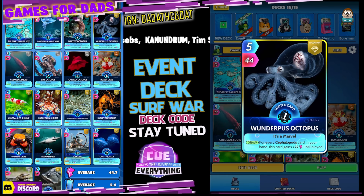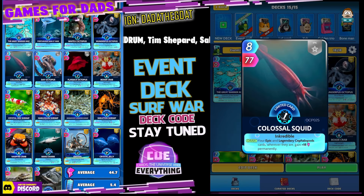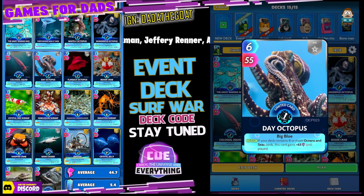The Wonderpuss Octopus — five for 44. On the draw, for every cephalopod card in your hand this card gains plus 22 until play. Pretty useful, could become a great card. The Colossal Squid — on the draw, your epic and legendary cephalopod cards wherever they are gain 18 permanently. By the looks of it we have five of those, so that will hit five of our cards. Pretty good.